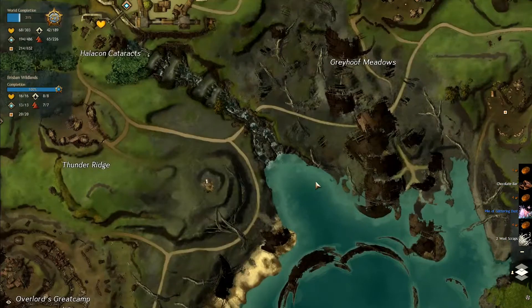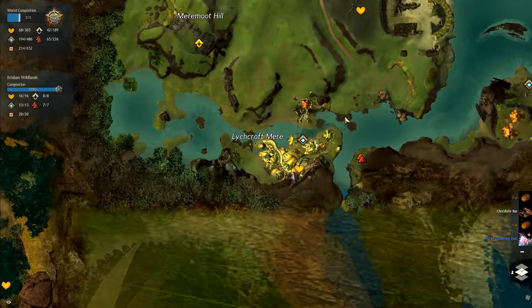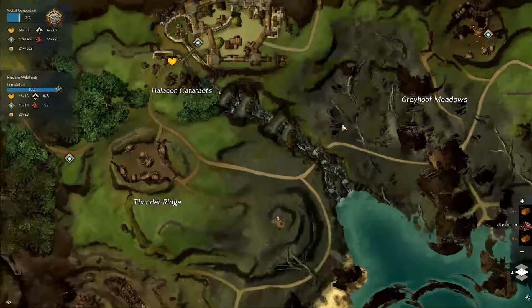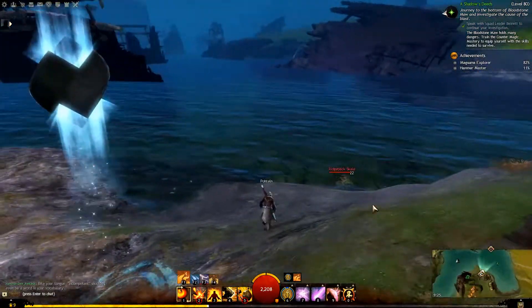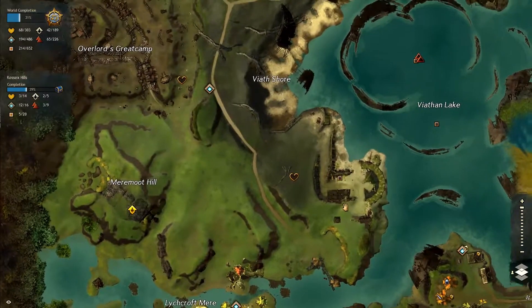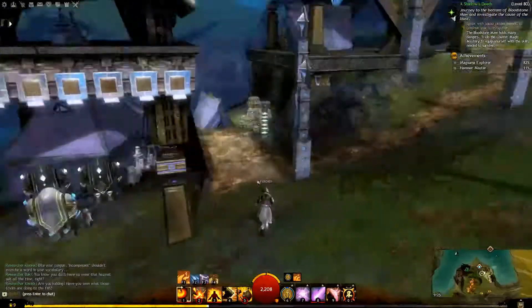Now we can go to something else — like this map. I'm wondering about things I haven't done in here. There are a hell of a lot of hearts to fill, hero challenges, waypoints, vistas, and points of interest — pretty much everything to be done. First I'm going to go and find us a trader.